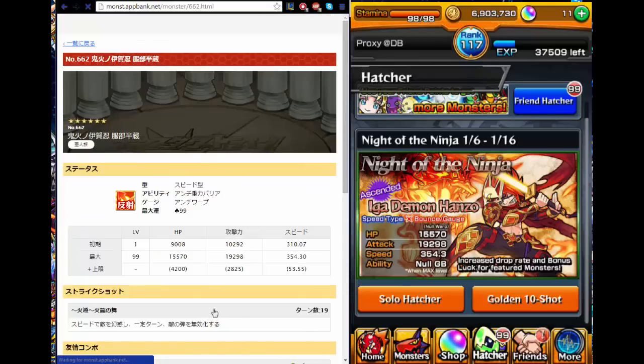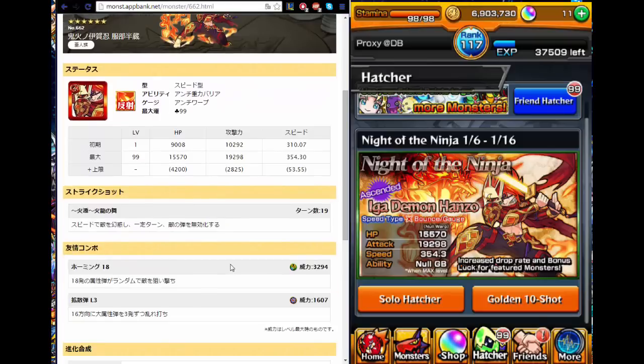Let's talk about his ascended form. In Japan, people prefer the ascended form over the regular evolution. He has a no-gravity barrier, but he also gets a gauge shot which is a no-warp. You guys know Izanami, right? One of the hardest dungeons supposed to come out in NA — a 60-stamina dungeon. The next one is supposed to be Kushinada, and in Kushinada there's a ton of gravity barriers and warps. He might be one of the best monsters to use in the Kushinada run, with no-warp and gravity barrier perfectly countering the obstacles.